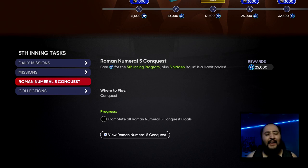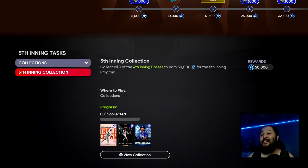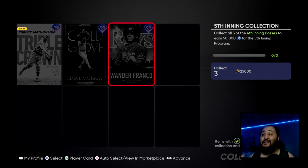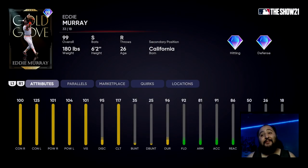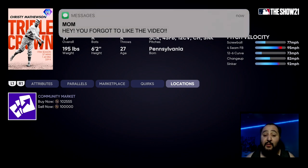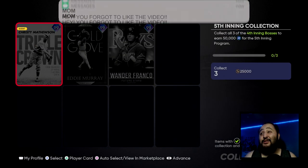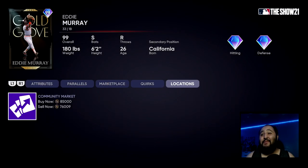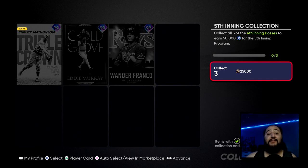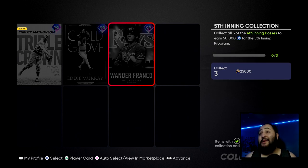Finally, we have the collection, which gives us 50,000 XP — we've got to collect all three previous bosses. This is kind of expensive if you didn't collect them prior to this inning program dropping. Christy Mathewson is going for about 100,000 stubs, Walter Franco almost the same, and Eddie Murray almost the same. Hopefully you guys already have all three — you do get 25,000 stubs back for completing it, which is pretty cool.